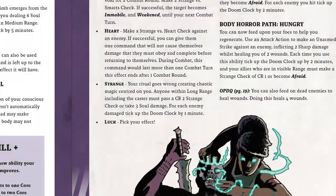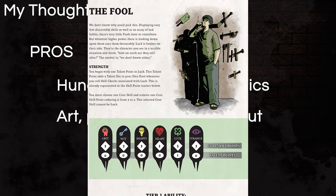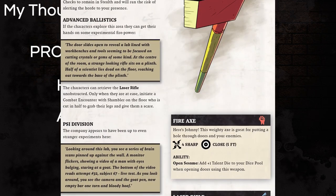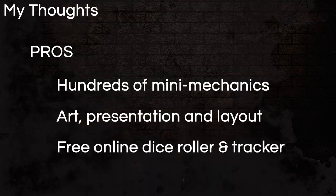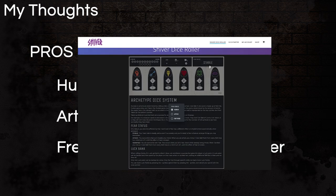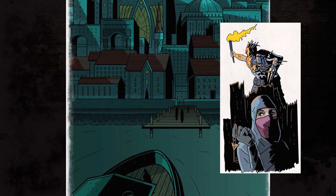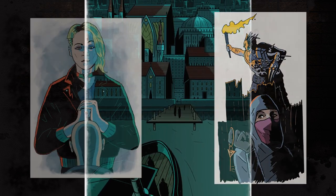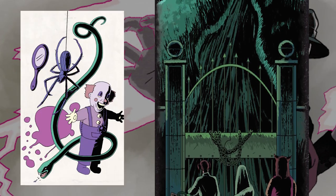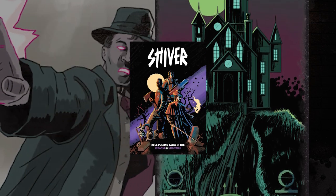Pros: if your group enjoys dynamic gameplay and can absorb new rules on the fly, this game is a pure gem — the hundreds of different abilities and item effects make for infinite replay possibilities. The art and layout are clean and pretty much flawless, working well across all the genres the game embraces. The online dice roller nullifies the two main arguments against specialty dice — unneeded complexity and additional cost — by summarizing all results for you and being completely free. Shiver is a well-honed, one-size-fits-all RPG for horror; a Swiss Army knife that lets you tailor the experience to anything you want, as long as it's a survival horror movie.